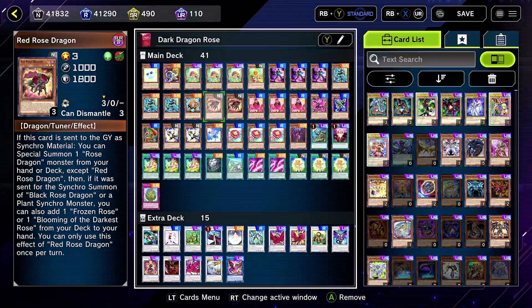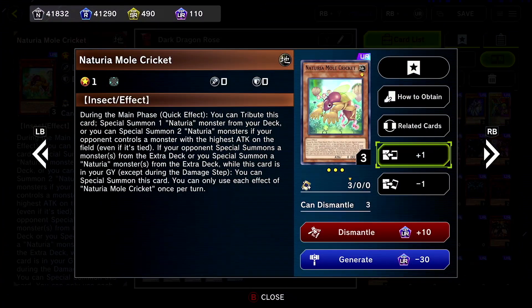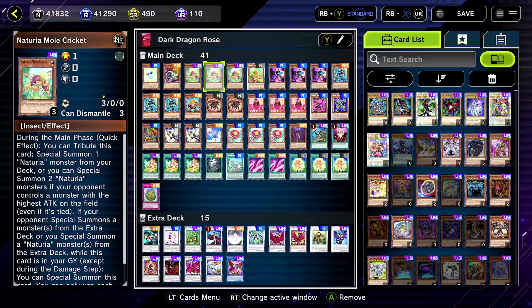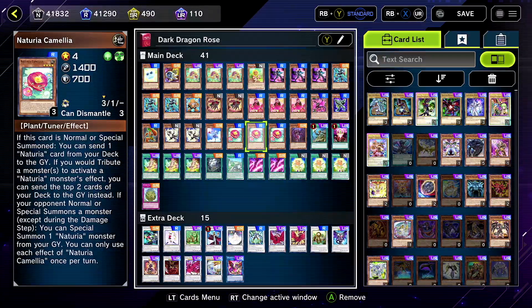We are back with more Master Duel and we're using our Black Rose Dragon, but with a new archetype added into it - Nicheria. From our previous Red Rose build, it's still there if you still want to use that one. I feel like it's pretty okay, and if you get lucky enough to get draw potential from Red Rose or other ways, it's cool. But now I think the Nicheria package could help, and even if you're unable to get into your Rose stuff, you could get into their Nicheria combo.